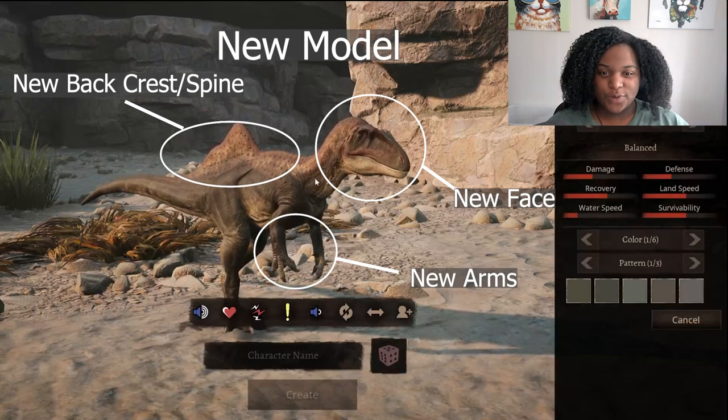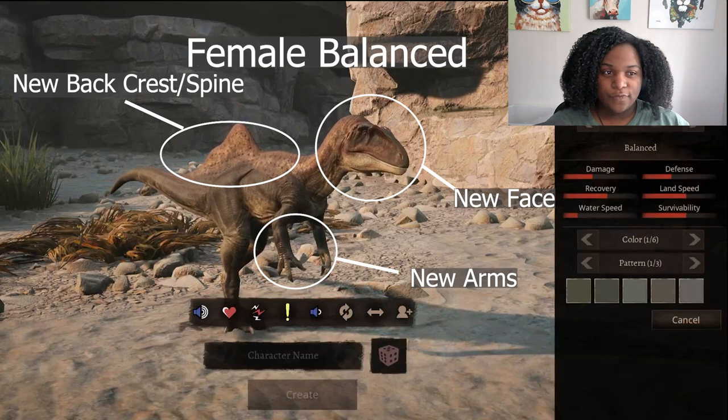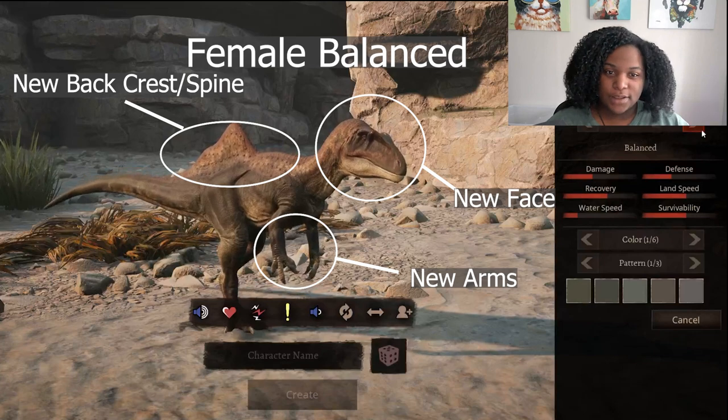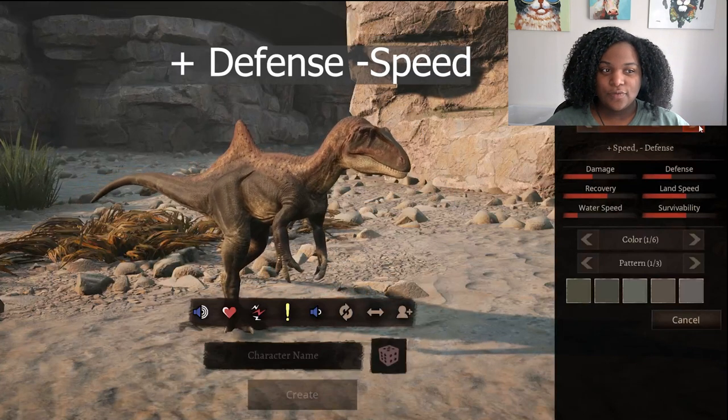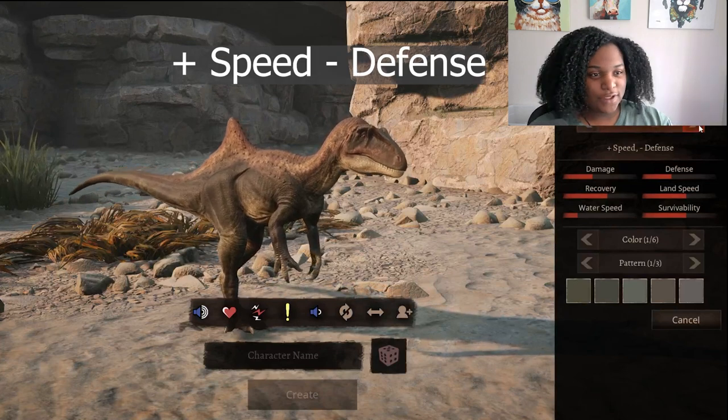First up, this is the new original model of female — the balance skin, female defense and speed skin, female speed, and minus defense skin.